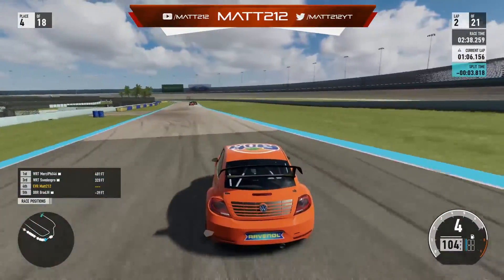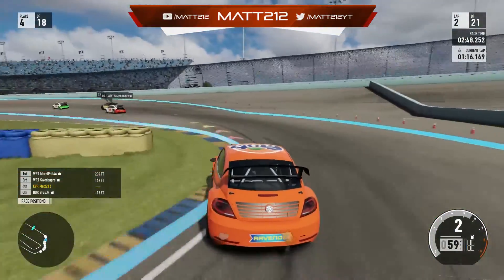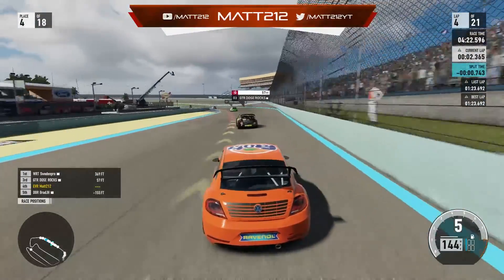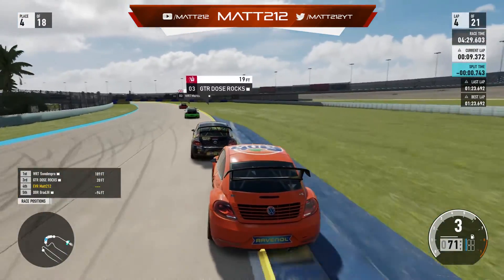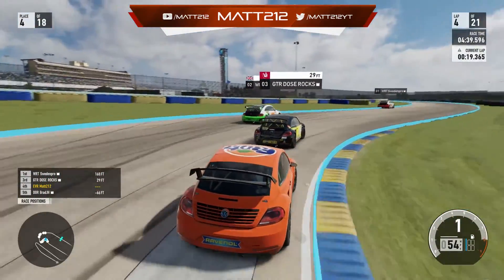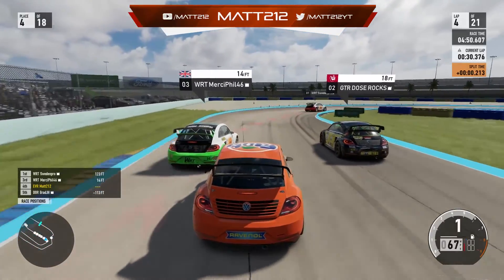Certainly not a bad start to the second race — Sweden Pro though still a couple of seconds up the road, with him, Mercy Phil and Dose Rocks all very close and battling for the lead. By the start of lap four, we were right on the back of GTR Dose Rocks. Getting very close through turn one, dropping the rear end over the crossings — a bit of a gamble to over-rotate and scoop through turn two. Mercy Phil made a mistake ahead, got loose, slowing Dose Rocks. We went three wide, Dose Rocks gave us the run on the inside, and Mercy Phil and Rocks got collected — a nice open door once again. Up into P2.